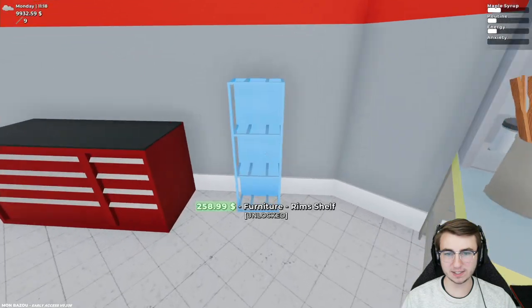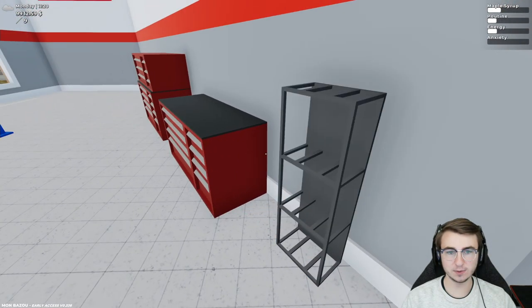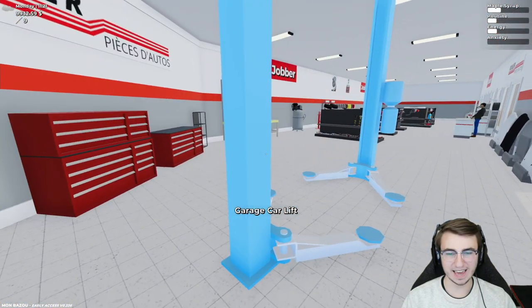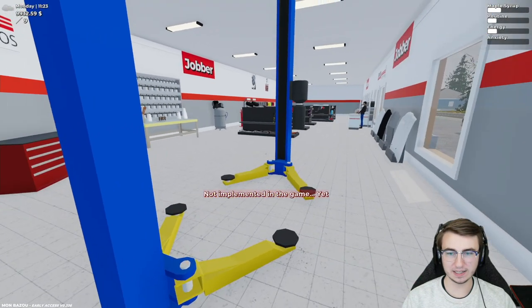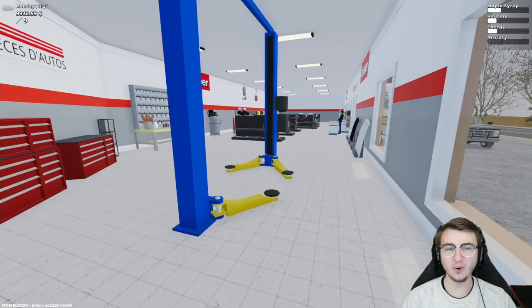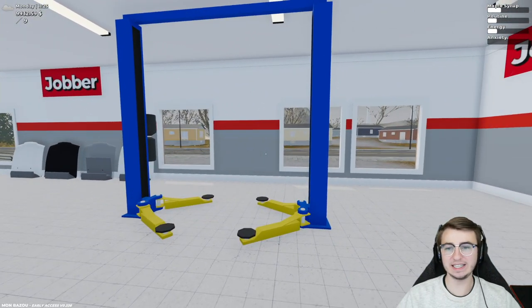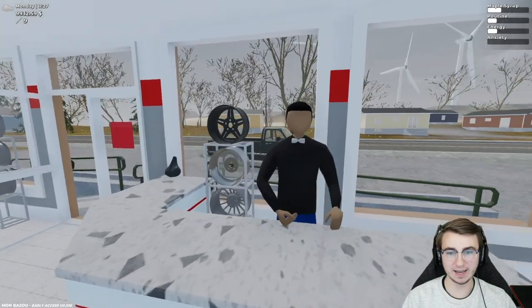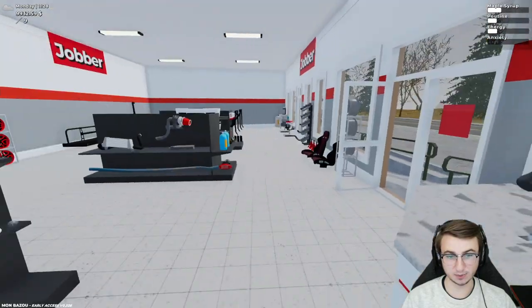I've saved the best for last — intentionally. Oh a little furniture rim shelf too. That is not best for last. This, you guys — a garage car lift. Not implemented in the game yet. What a tease. Here I am thinking oh surely it's in the store, that means we're going to be able to buy it. Not quite yet. Hey Roger, let me know when we can buy that thing — I'm very very interested. What a cool spot, dude.